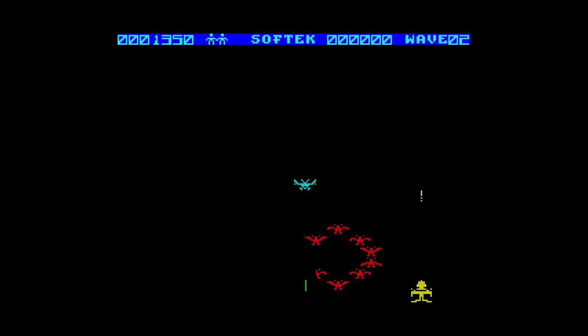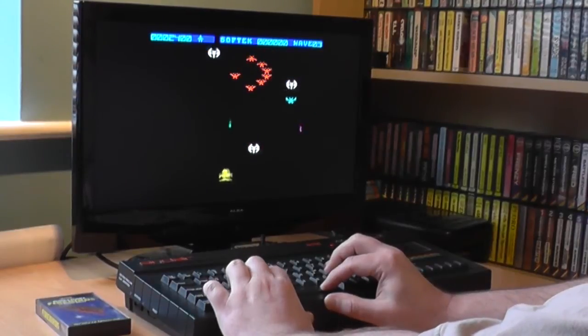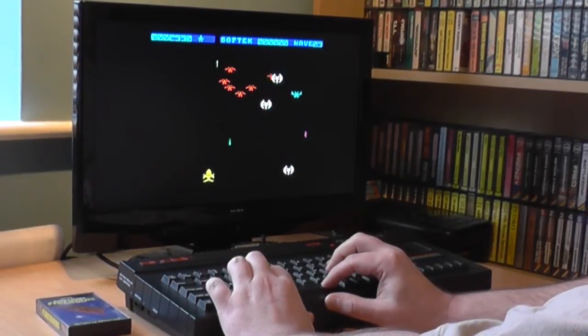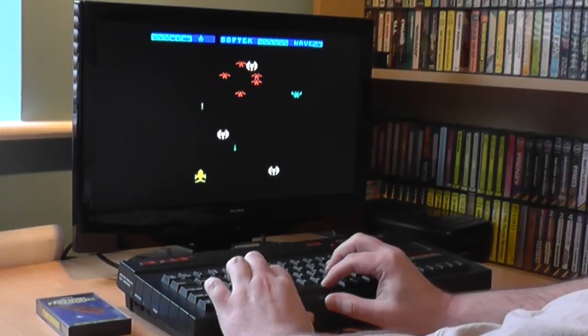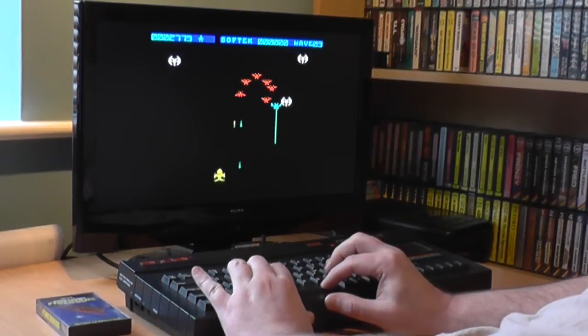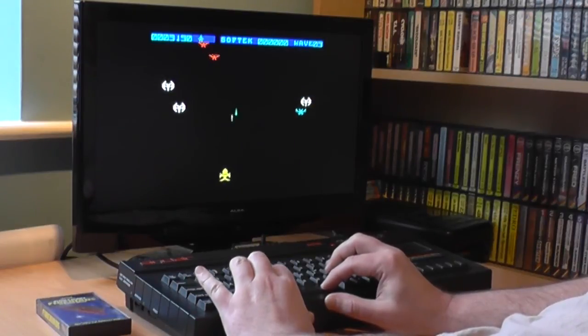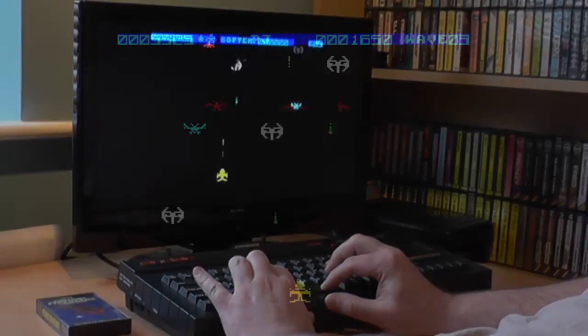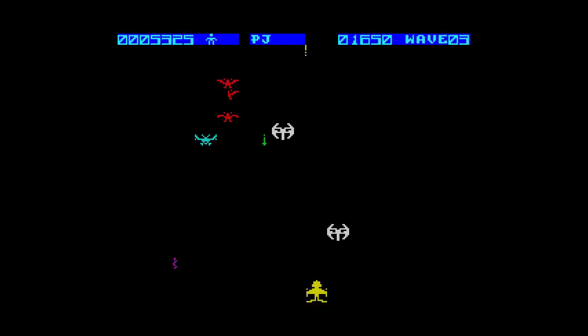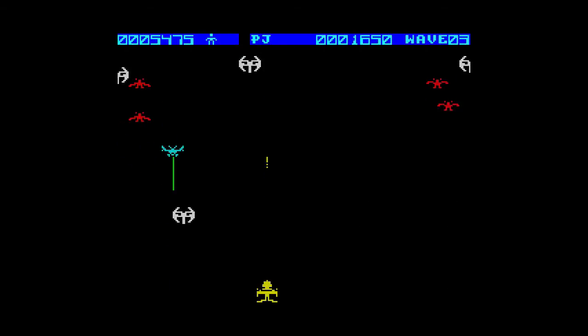If you get past this, you get large white aliens that slowly move down the screen, again dropping bombs. By the time you get to this level the screen is pretty busy, and it gets to a stage sometimes where there's just no place to hide. The large white aliens are easy to hit, but the red swirling birds and the blue aliens are still floating about, so the difficulty level does ramp up.